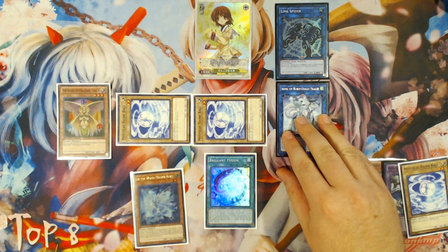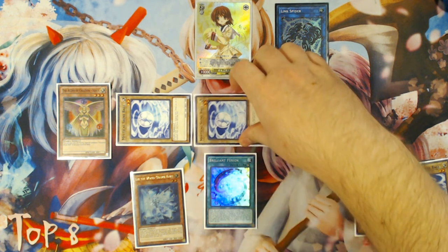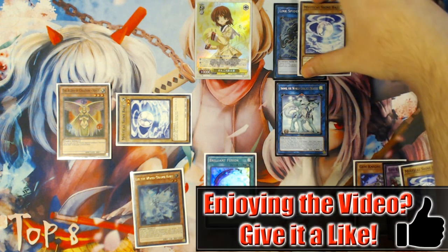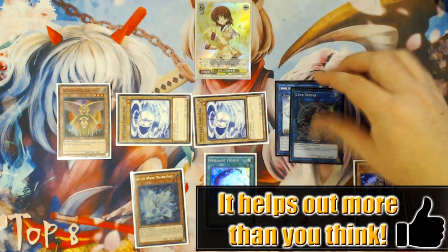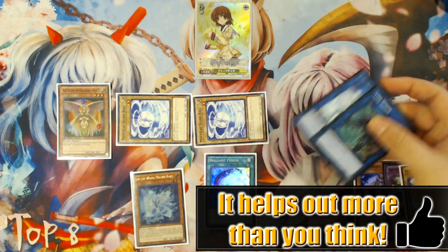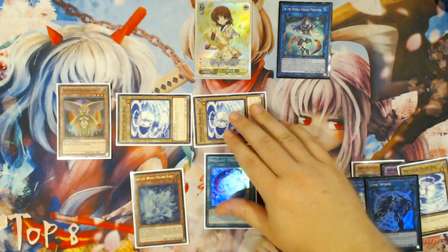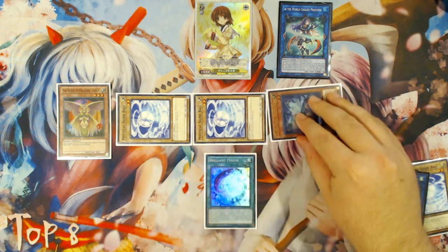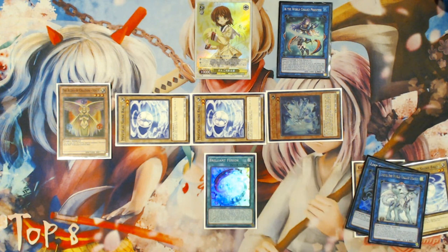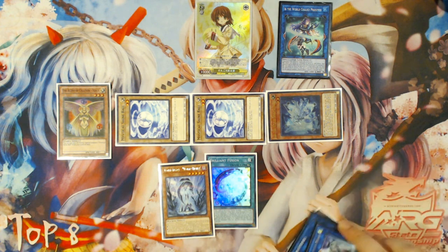Since we have an extra monster zone available because of the Link Spider, you're going to link away with the Shine Ball you got back for free into Imduk the World Chalice Dragon. Then you're going to link with Link Spider and Imduk into Ebe the World Chalice Priestess. Imduk's effect is going to trigger to special summon your Lee from your hand, and then Lee is going to effectively trigger and add World Legacy World Chalice from deck to your hand.